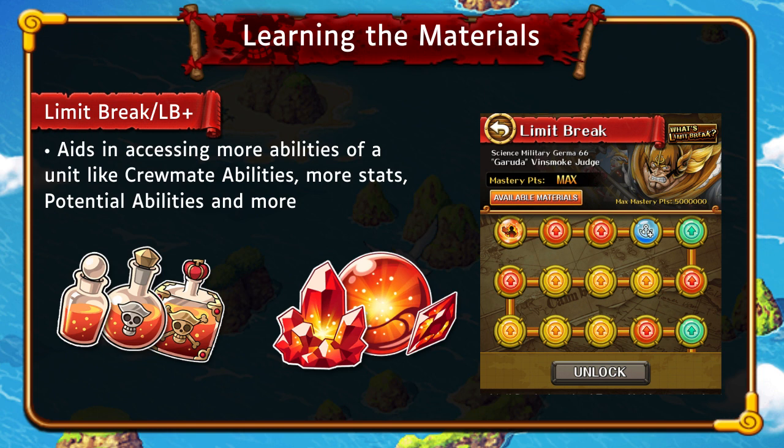Now, we're going to look at Limit Break Plus. This is basically extra nodes that can be accessed through things called Limit Break keys, which come in gold, silver, and blue. Gold keys are for Legends only, silver keys are for five-star characters and below, and blue keys are for Treshknot characters. You use those keys to unlock nodes, and then use more Limit Break materials to access them.